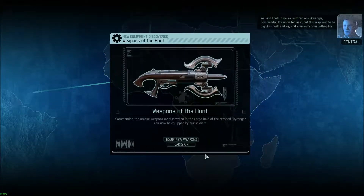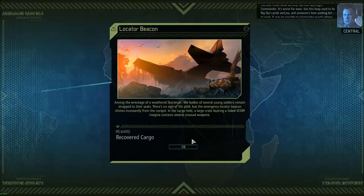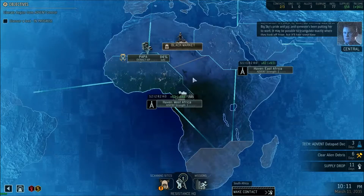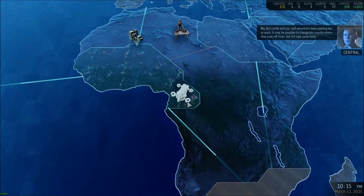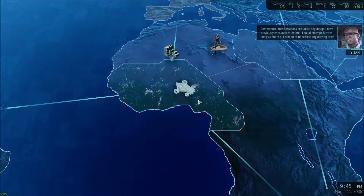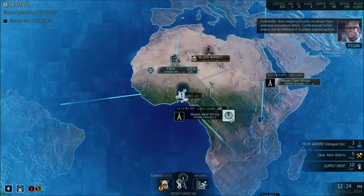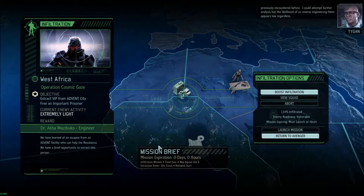You and I both know we only had one other Sky Ranger, Commander. It's worse for wear, but this heap used to be Big Sky's pride and joy. We'll just carry on for now, equip them as necessary. Maybe possible to triangulate exactly where they took off from, but it'll take some time. These weapons are unlike any design I have previously encountered before. I could attempt further analysis, but the likelihood of us reverse engineering them appears low.